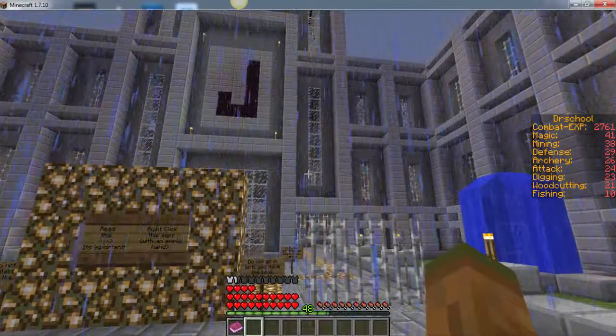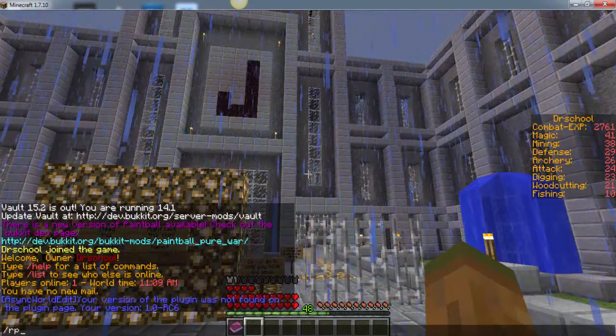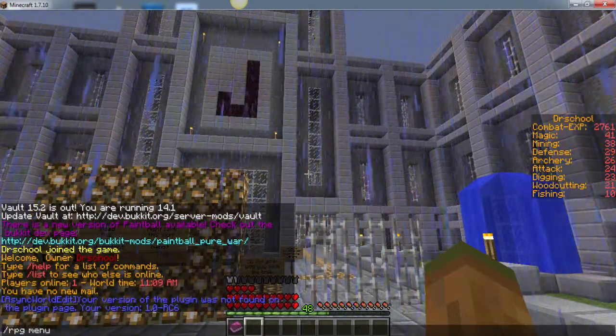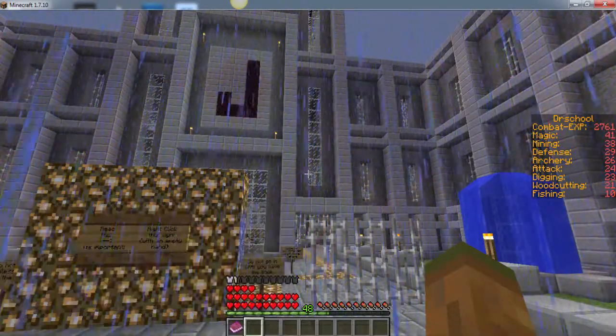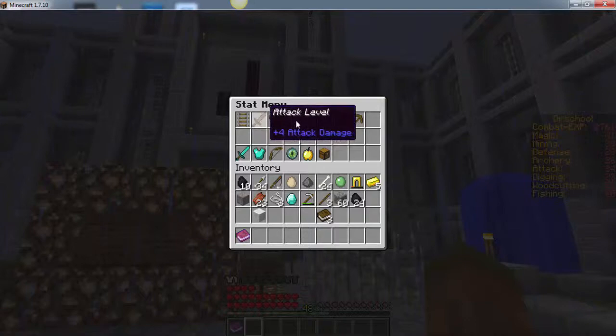Another thing you should know off the bat is if you type /rpg menu — m-e-n-u — it will bring this up and you can see all your different RPG stats.